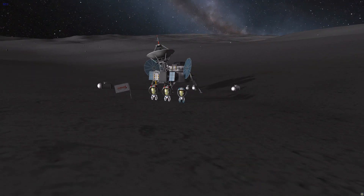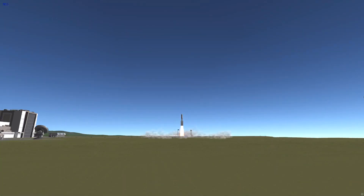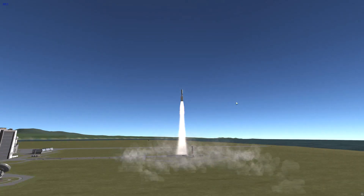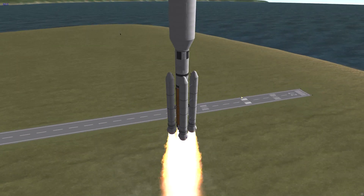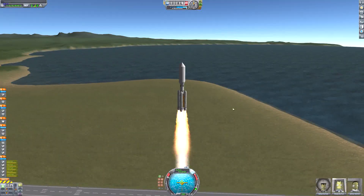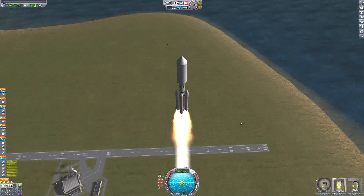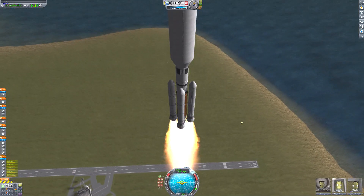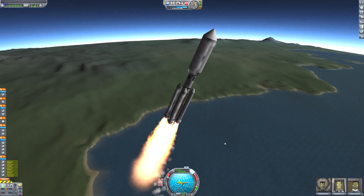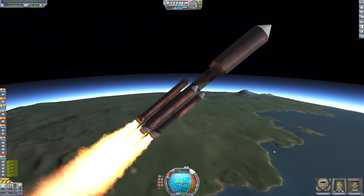Now it's time to work on the space station. Here is the space station and here is the rocket I've built for it. It's pretty similar to the last rocket, but a little bit smaller. It's got SRBs instead of just the same liquid fuel engine, and a mammoth liquid fuel engine as the core stage. You can see me performing my ascent here.